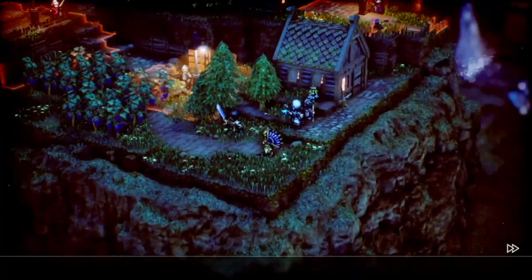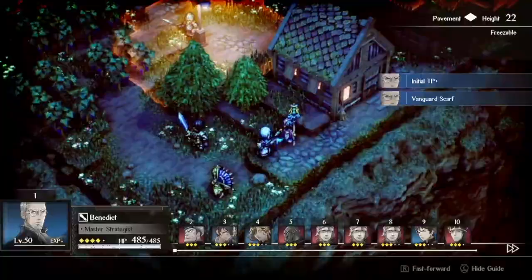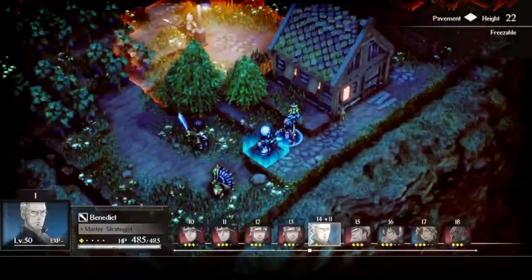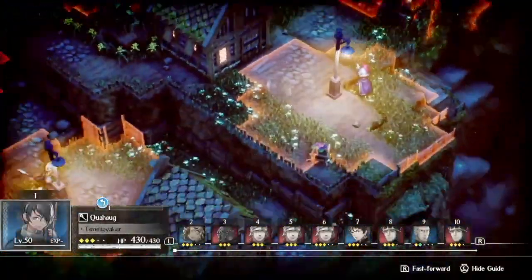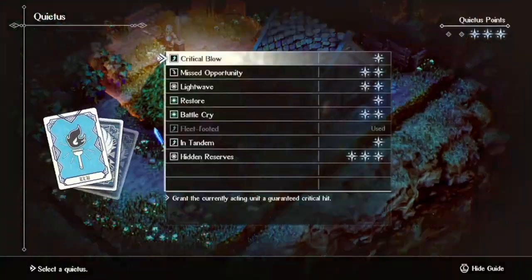This version of Chapter 13 shares its reputation with Chapter 5 for being an incredibly easy to skip map. Like Chapter 6, the goal of this chapter is simply to have the target area be unoccupied by any enemy units. Unlike Chapter 6, there's only one enemy in the target area this time, and it's incredibly easy to get him out of there without even having to resort to combat.